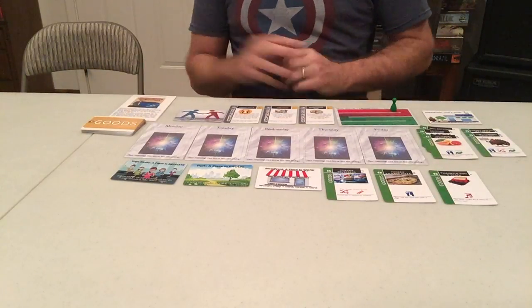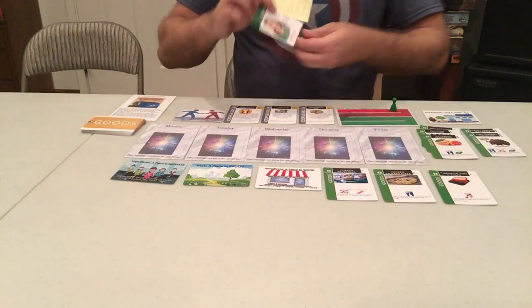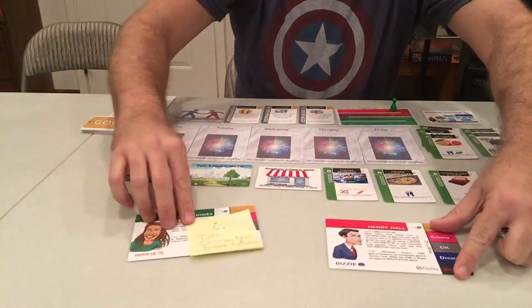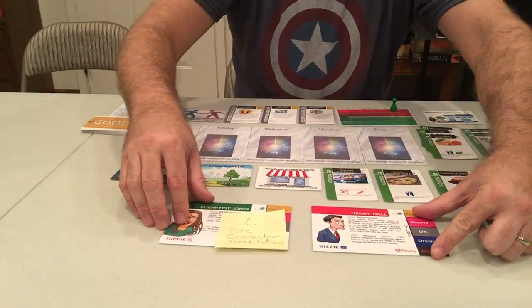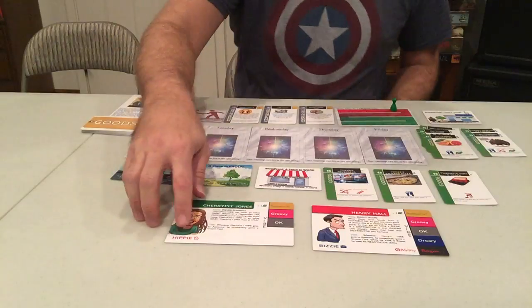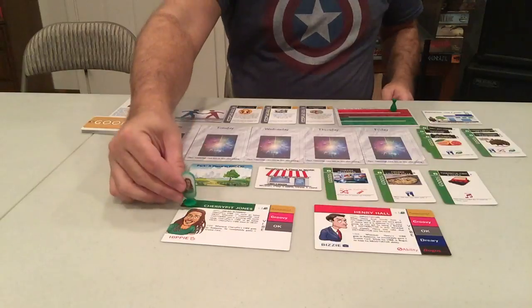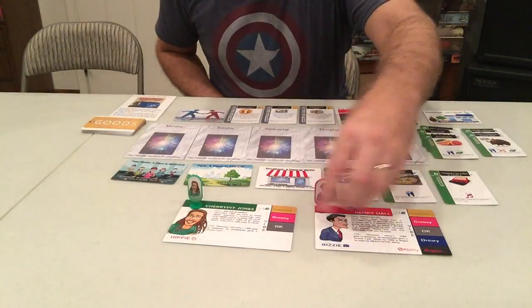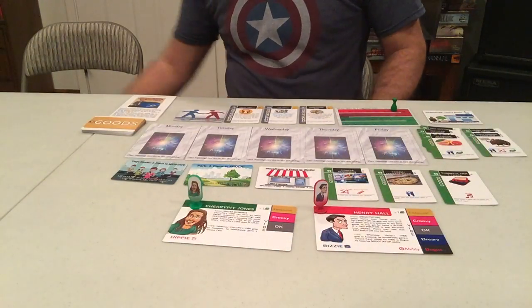That was steps G and H. Now let's go to step I. Step I is where we take our character sheets and standees and set them up down here. We're going to choose two simple characters: Cherry Putt Jones and Henry Hall. Usually when you're choosing your characters, you want to choose at least one busy and one hippie. Then put your characters up here. That was step I.